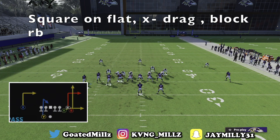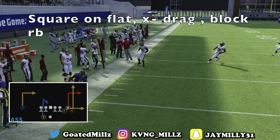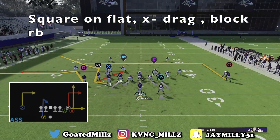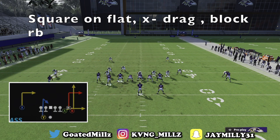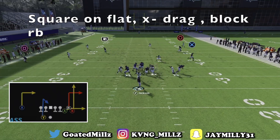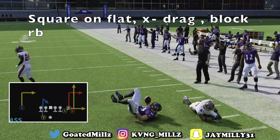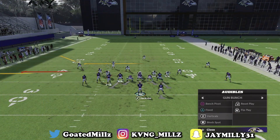The next way I like to set up Flood is putting square on a flat, putting X on the drag, and blocking the running back. Motioning out this dude is going to look similar to every other setup, but he's on the flat so you could throw that if he's open. If he does get covered, you should have R1 for the easy easy completion. Motion Brown out just like this — now you have your tight end wide open. That's another setup I love out of Flood just to mix it up.